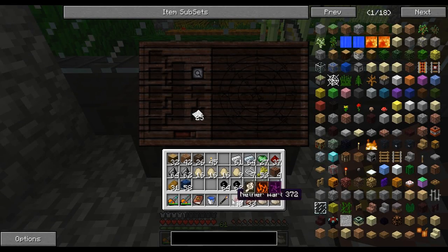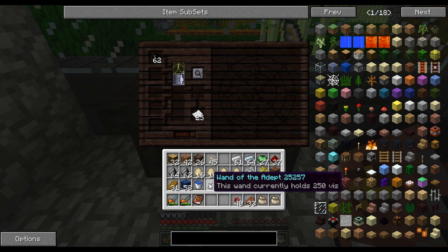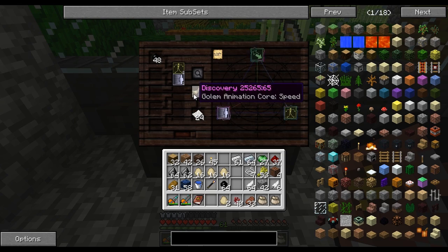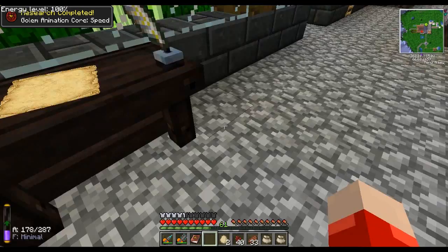We need a couple of different things from golems, all of which require Imperito. The first one I've already made is perception. The next one I can make is speed, which requires motus, and it also requires eggs. We have everything we need right here. I can take the eggs back off and just give it motus. There we go — we have Golem Animation Core Speed. Go ahead and learn that. Boom.